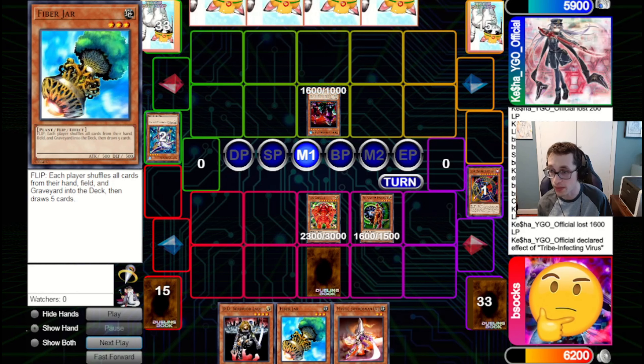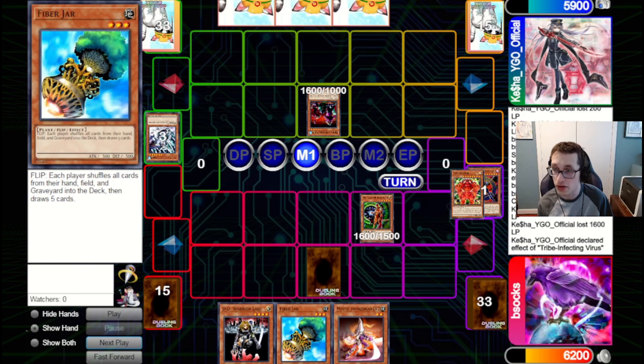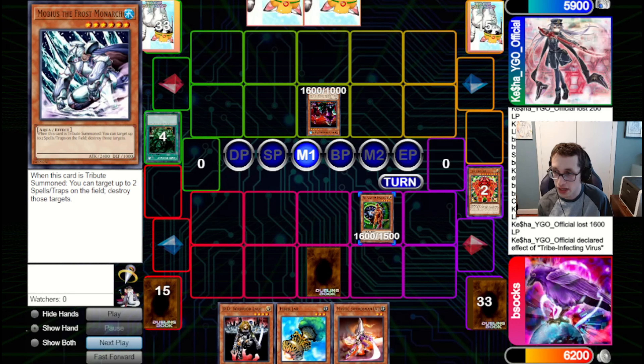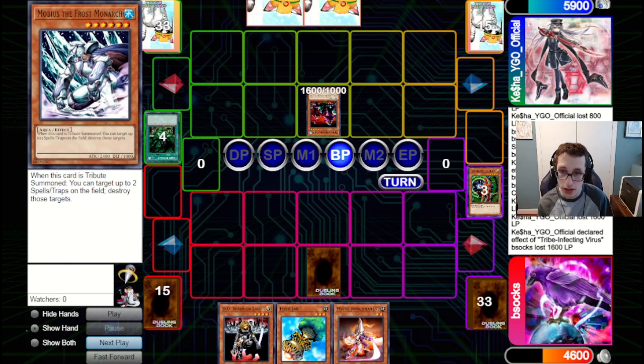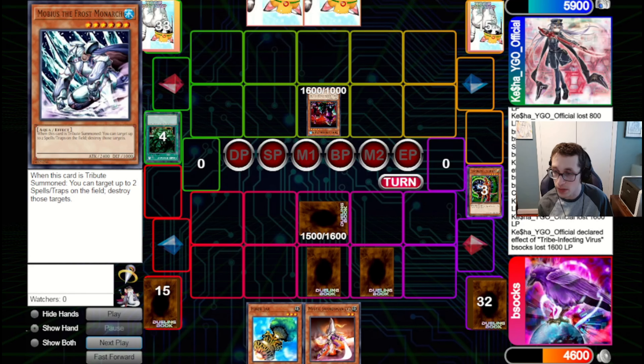They're going to bring out a Tribe that will indeed be able to clear the board. We've got to think about whether we want to TT this. We choose not to, because they don't seem to have Serpent — they probably will pitch a Mobius. So we'll just let them discard here. Then next turn we can clear the Tribe with DD Warrior Lady. They pass back. We draw Saku, which will also clear. So we're going to set the Warrior Lady, set the Saku, pass back.